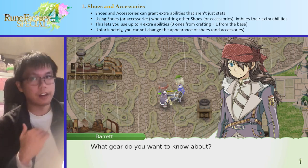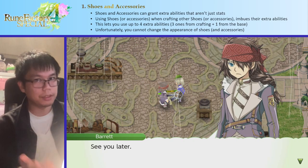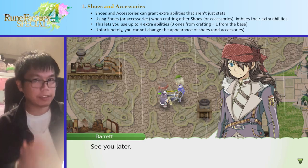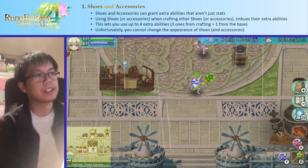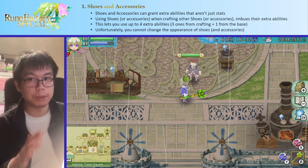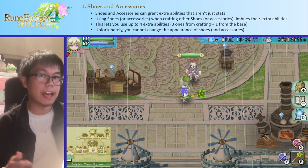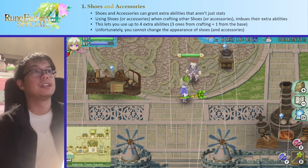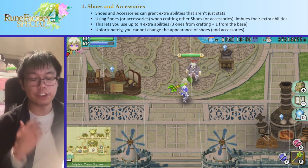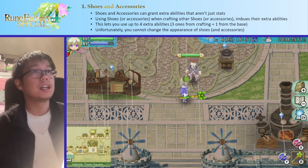So that's something very different for shoes — and the same applies to accessories. Shoes and accessories can grant things that aren't just stats. The PO sandal's annoying chirp sound is an extra effect — a bonus ability, as I'm going to call it. Using shoes or accessories when you craft other shoes or accessories passes those extra abilities on. So since we used those PO sandals when making these secret shoes, we get the abilities of those PO sandals. This means we can use up to four different abilities on the same equipment piece: three from crafting, and one more from the base item itself.